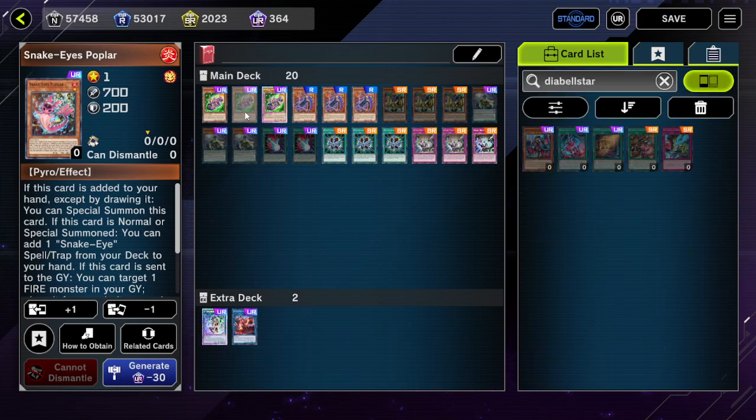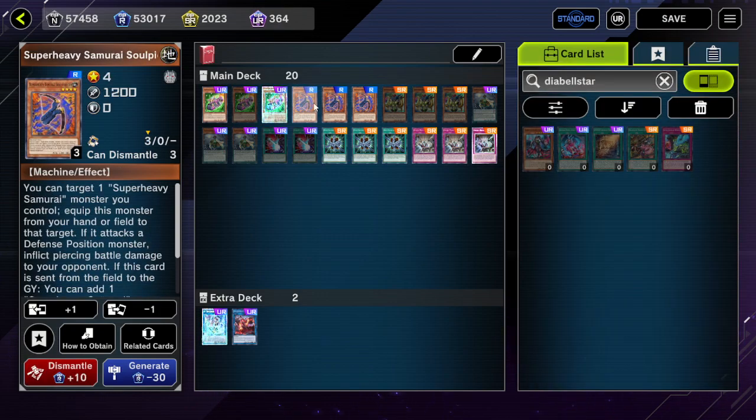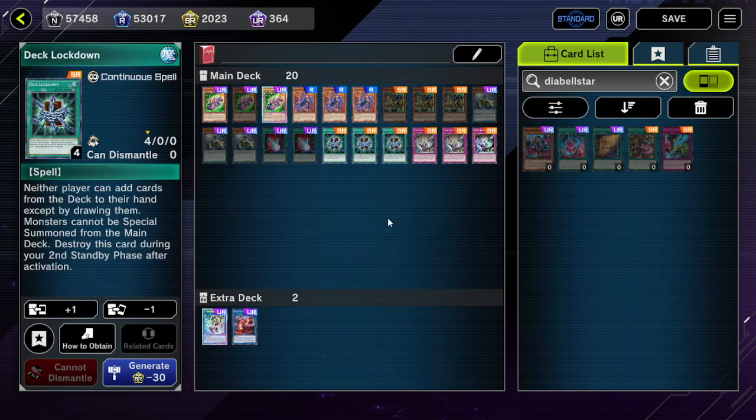In terms of cards the Diabelstar package also works pretty well against — things like Super Heavy Samurai and Labyrinth, especially going first against Labyrinth. Deck Lockdown should pretty much always give you the win if you can activate it going first against Labyrinth. A lot of decks don't take well to getting hit by Deck Lockdown — would recommend it this format.